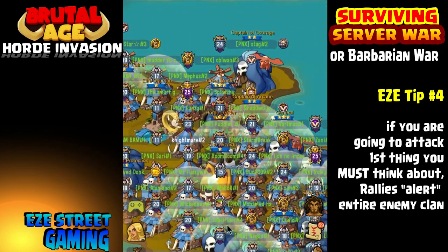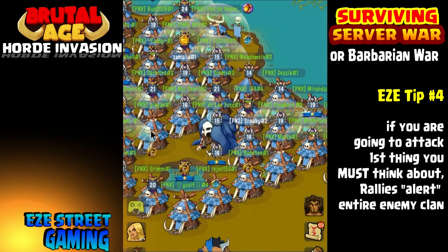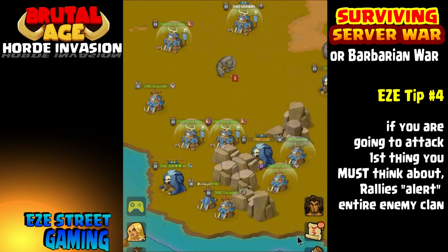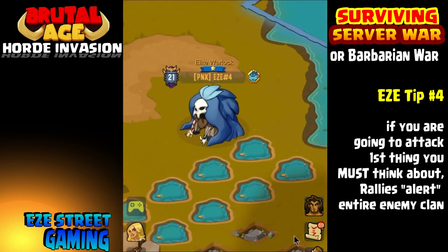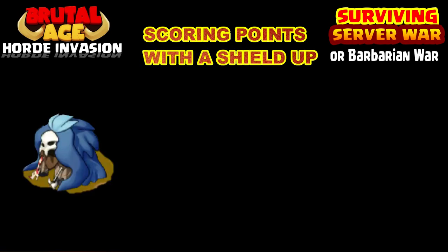Number four: if you are going to attack, you really have to think about rally attacks. Everyone loves rally attacks, but before you do a rally attack remember that it alerts the whole entire other clan and you may run into a severely heavily reinforced player. Leave the rally attacks to the most experienced players. If you happen to have some big players — a hundred million power players — and they're gonna lead the rally, then jump in on them. But don't be the one to lead rallies against other clans because you might get way overpowered.